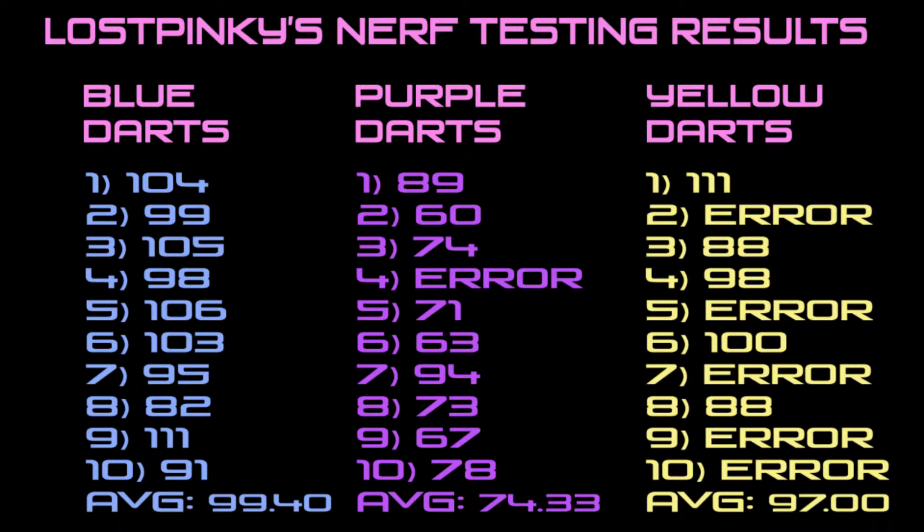Finally, the yellow darts scored a high of 111 and a low of 88 with 5 erred shots, making the average of 97fps over 5 darts — not worth the setup.